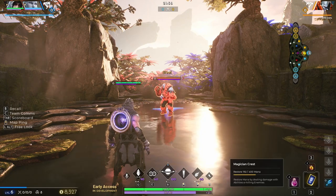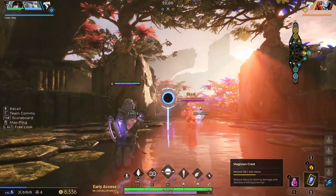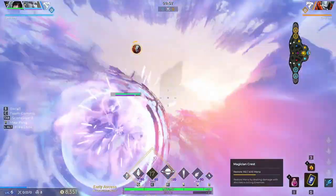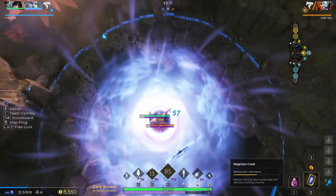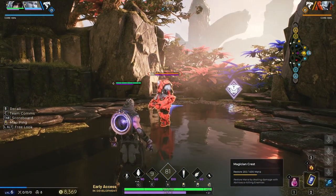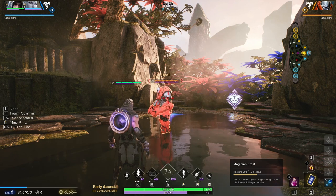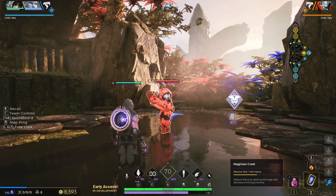Gideon's best combo for his ultimate ability is going to be using his E, his Torn Space, to reposition himself — ideally above the enemies. This puts you too high in the air for enemy melee characters to actually deal damage to you. So unless they have some sort of ranged ability, they're not going to be able to hit you, and you're a lot safer. Because keep in mind, you are still very vulnerable while casting the ultimate, so by doing it in the air, you give yourself a little bit of safety.